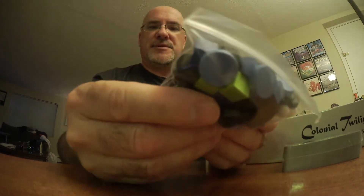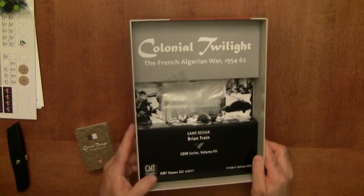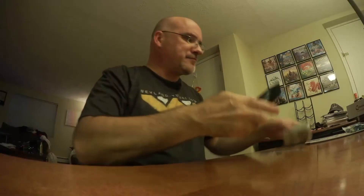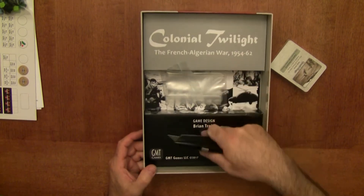There's a bag of bits — blues, greens, blacks. And of course we have some cards. There's an insert inside to hold everything — actually, it's more decorative than functional. You can put the cards in there, but most people throw everything in a Plano plastic box. This game doesn't have that many pieces, so maybe I'll just leave them in the bag.